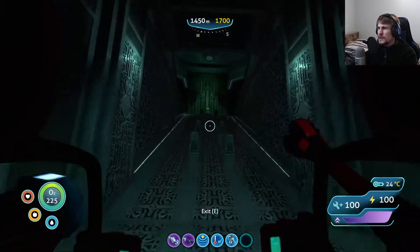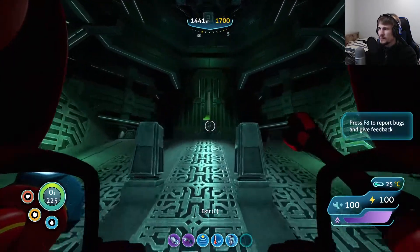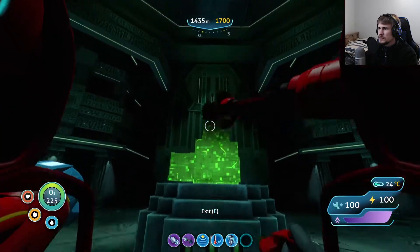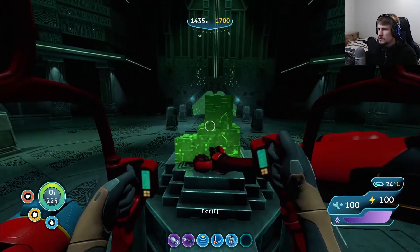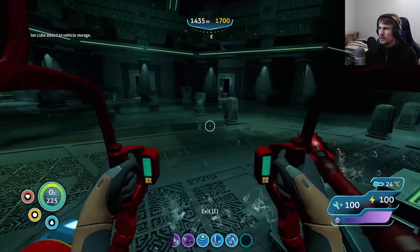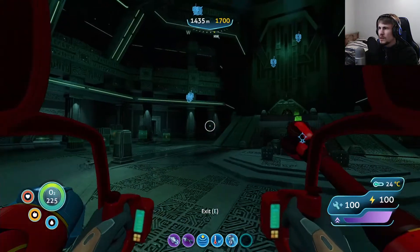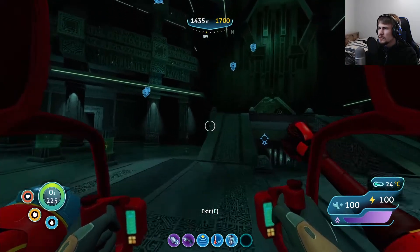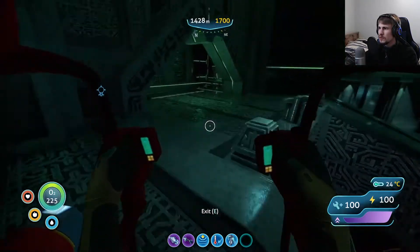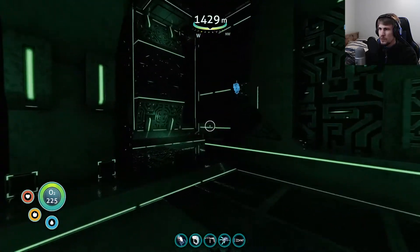We came in here and had an issue getting up, which thankfully seems resolved this time. We're going to get some more Ion Cubes — this giant block is just a source of them. I can't quite remember where we wanted to go. We had explored all the side rooms and put stuff into all of them, because to the left and right were a bunch of portal gateways.